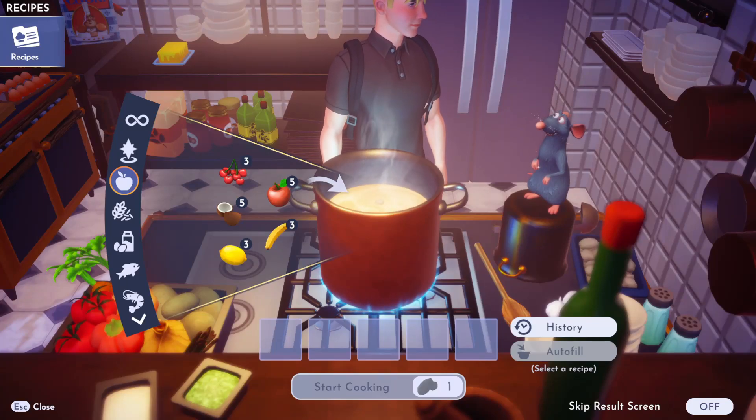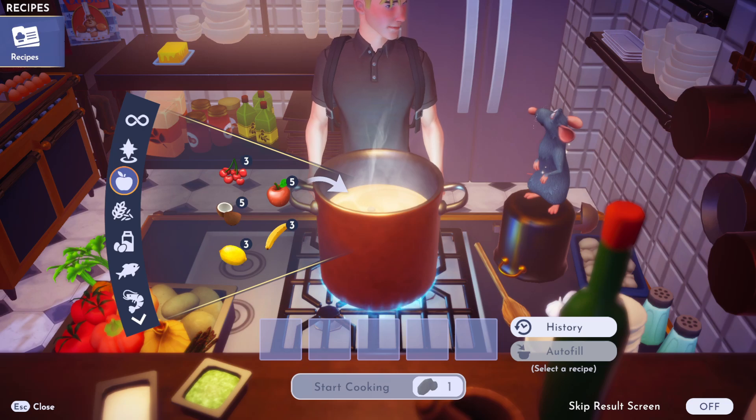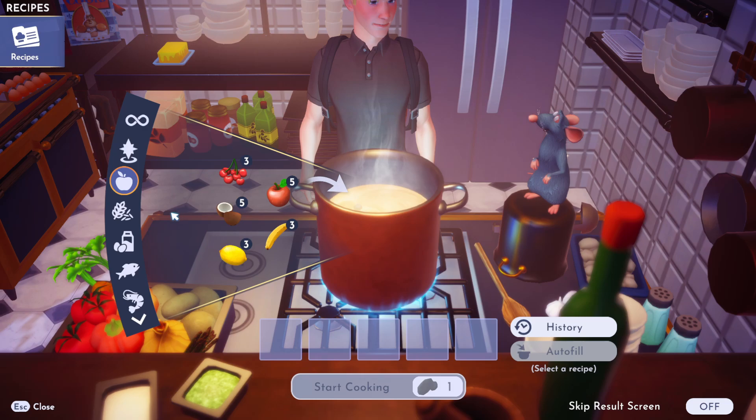Eggs are as versatile in real life as they are in Dreamlight Valley, or the other way round. I'm going to show you how to make scrambled egg in Disney Dreamlight Valley, and this is really, really easy.